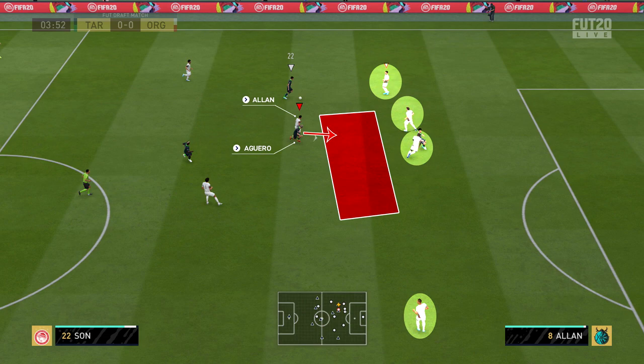We need to understand the difference between an aggressive defending tactic and a conservative one. The way most people defend — you can see we're controlling Alan, running back towards our goal, our back four is in a good position — most people tend to track back with one of their midfielders and cover the space in front of their back four. That's a good way of defending, but it is a conservative way.